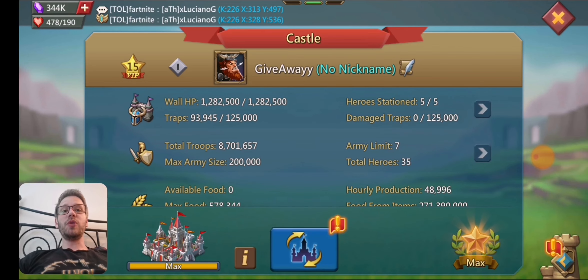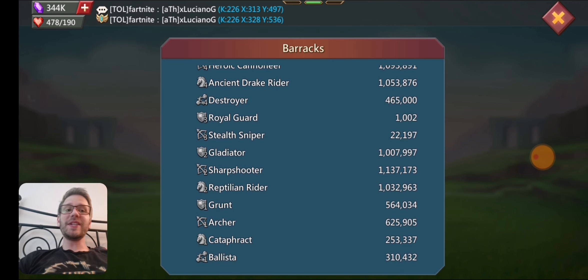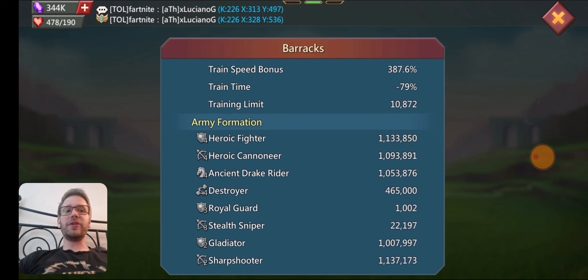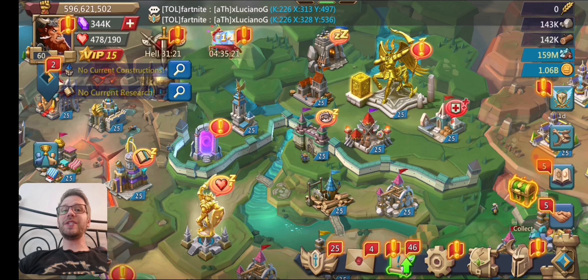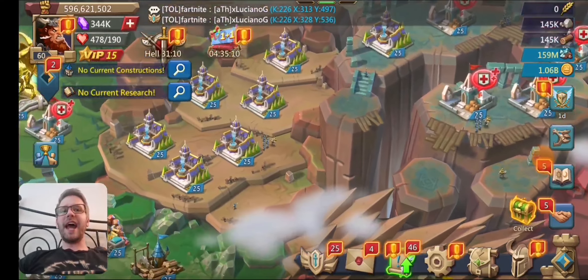It is a tier four account — no tier five on the account. It has over a million of each tier four currently and just over a million of each tier two. So if you want to turn this into a rally trap, you'll have to build some tier two troops for a better front line, and then a little bit of tier four. You have 344,000 gems to start off, so if you need to build more troops, you have plenty of gems. You also have a bunch of level 25 manners as well — basically half manners, half infirmaries currently.